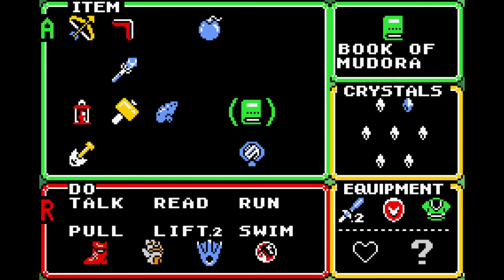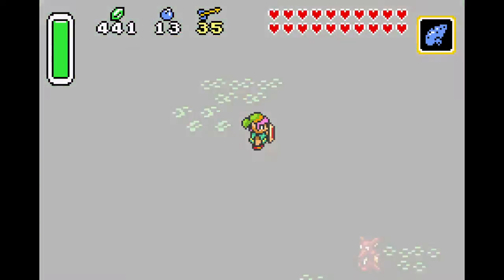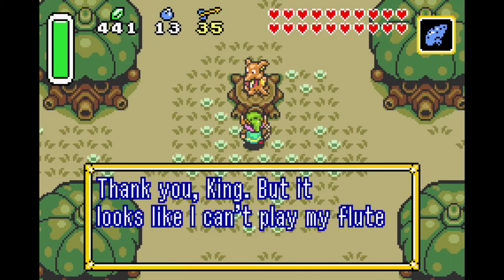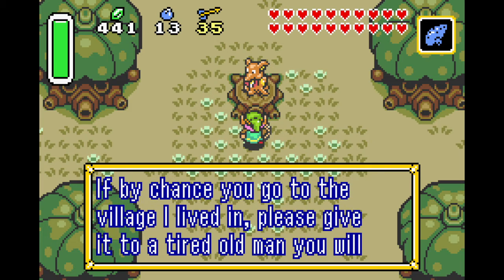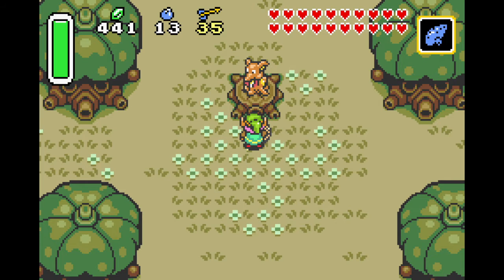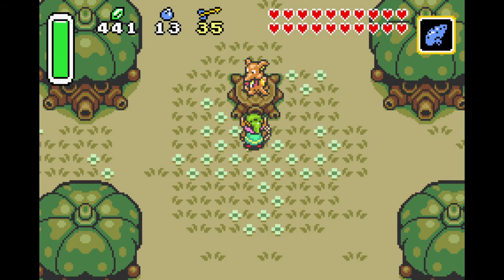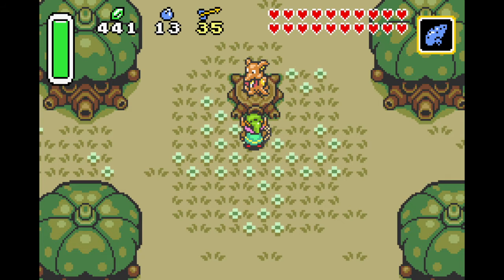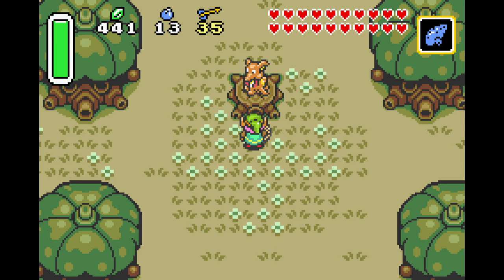He's gone now. Let's go ahead and hop back into the dark world through our portal. Then all you gotta do is play his flute for him one more time. Let's go ahead and talk to him. 'Thank you, but it looks like you can't play the flute anymore. Please take it. If by chance you go to the village I lived in, please give it to a tired man you will find there. Please let me hear the sound of the flute one last time.' And there you go, you're playing the flute. Since he said that, we have to run back to the town and play the flute for the weathervane, and then we can finally fast travel.